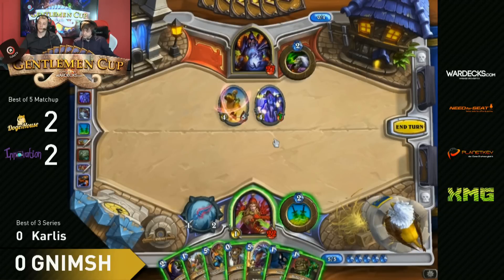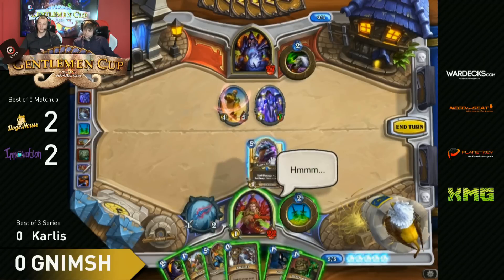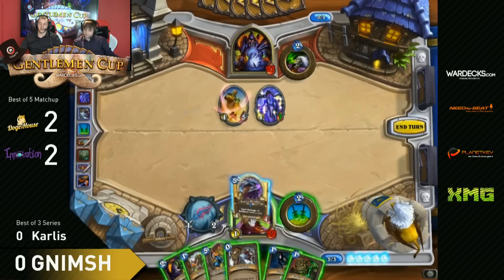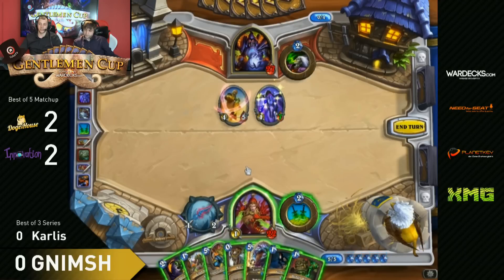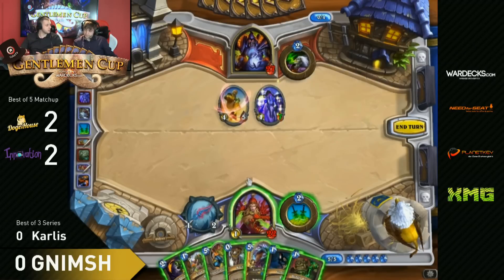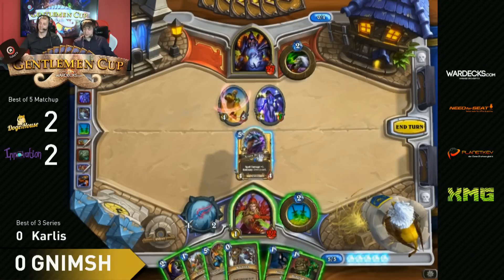It looks super sad for Nimsh at the moment. There is a 4/5 and a 4/7 on the board and he cannot kill those. He could kill the 4/5 if he goes for Backstab and Deadly Poison, but that would really hurt. I guess he will just drop his Azure Drake and maybe Backstab the 4/7, going down to a 4/4. And if he trades with his 4/5 on the Azure Drake, next turn he could go for Blade Flurry to clear the board. Or he just drops the 4/4 and waits.